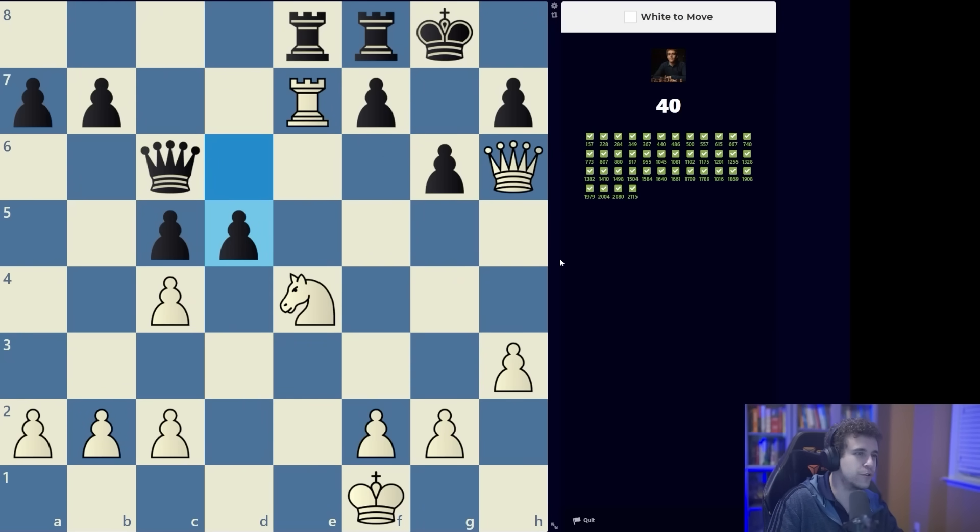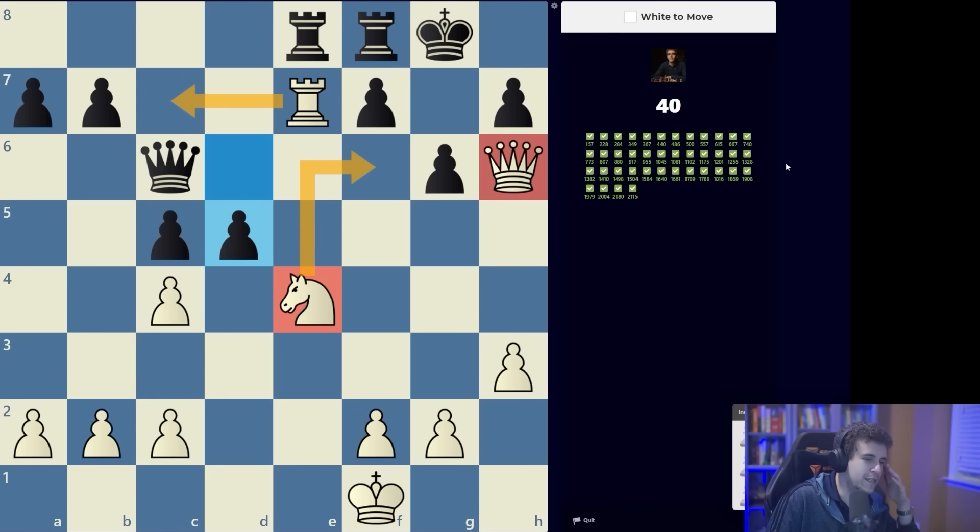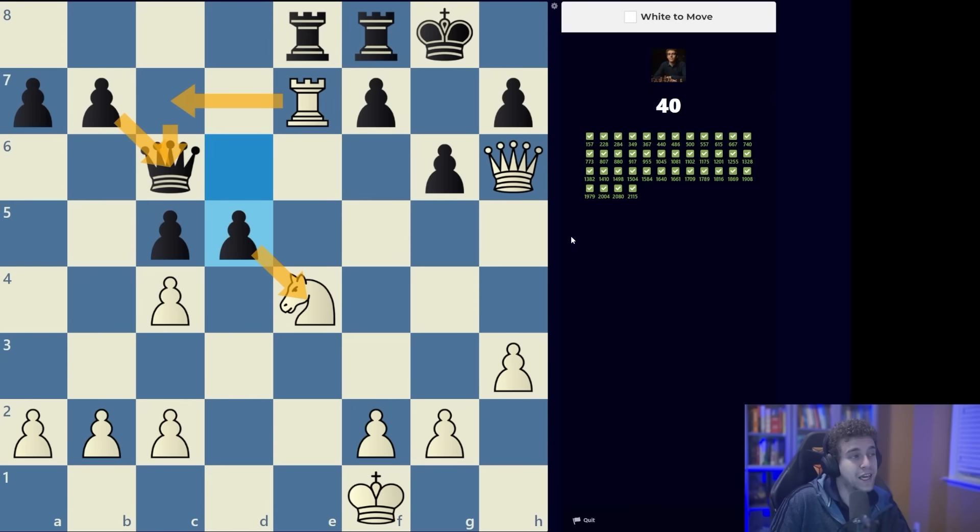We've done 40 so far, nothing special. I see the queen and the knight — we'd like to go knight f6. Some of your intuition might be related to rook c7, but remember black doesn't have to oblige. If you go rook c7 trying to deflect the queen, black can even take the knight, give up the queen, and black will have two rooks for the queen and some pawns as a result.